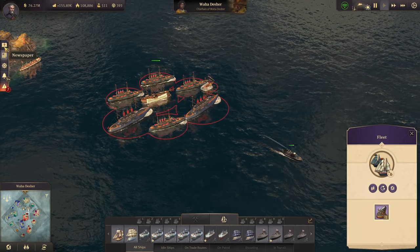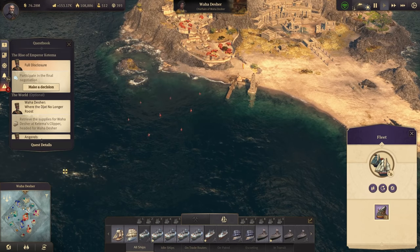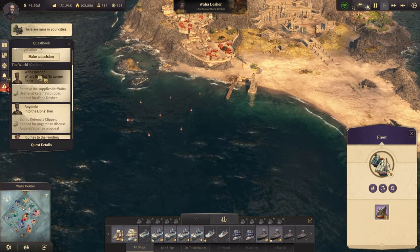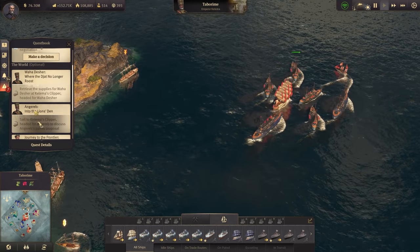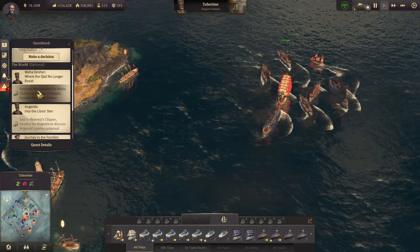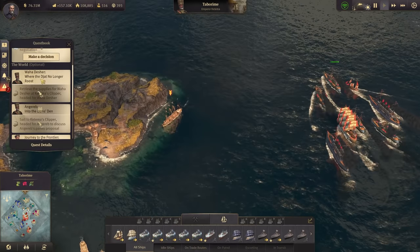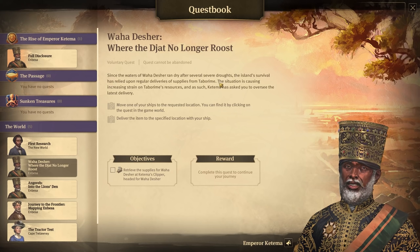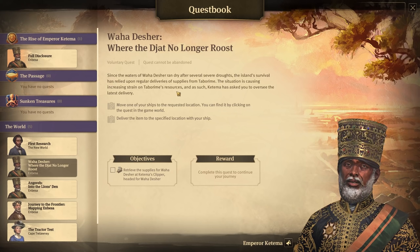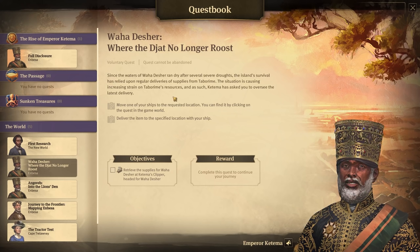We have to finish all the factions - Anituni, Kedose, we already finished the library, and now it's on to the water temple. For that we need to go to Vaha Dasher, sail there on our clipper. The waters of Vaha Dasher ran dry after several severe droughts, and the island's survival has relied on regular deliveries of supplies from Tabrim, causing increasing strain on Tabrim's resources.